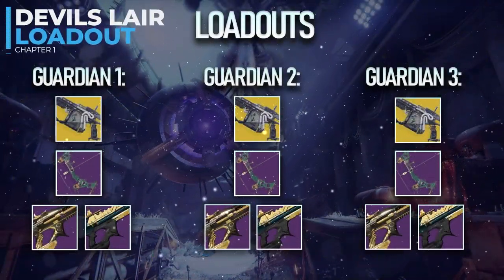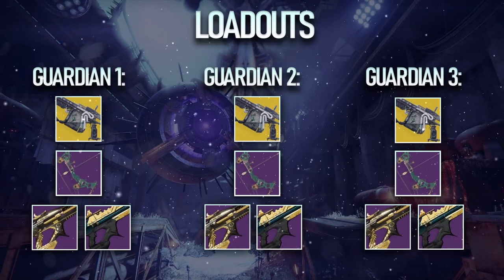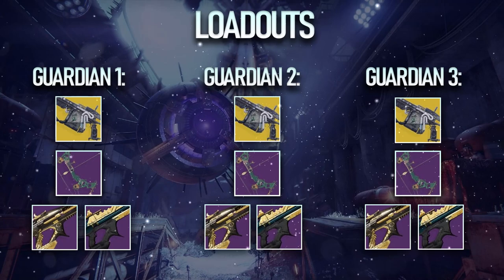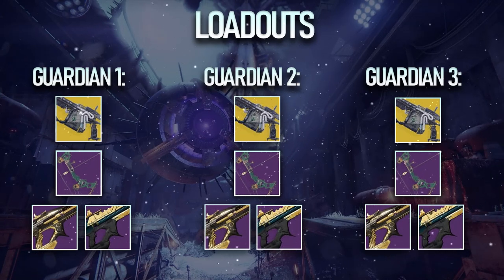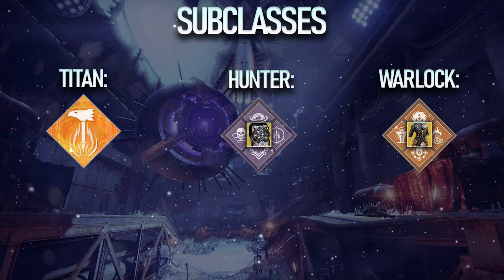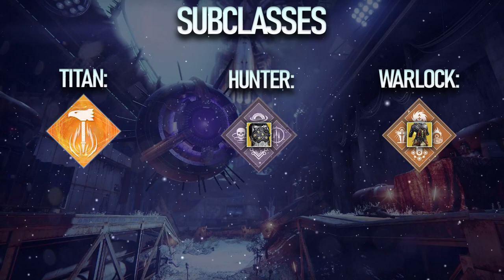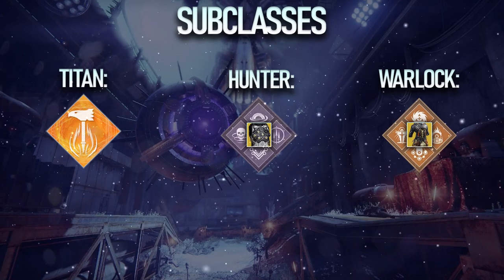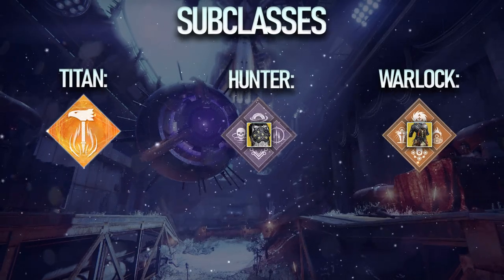The Devil's Lair loadout consists of all three players running Arbalest, an energy bow of their choice, and a linear fusion rifle such as Reed's Regret or Threaded Needle. I highly recommend linears with perks like Frenzy, Firing Line, or Four-Pull Weapon as well. Titans want to run Bottom Tree Hammers with an exotic of their choice, Hunters want to run Bottom Tree Void with Omnioculus, and Warlocks want to run Well of Radiance with Phoenix Protocol. For mods, I recommend Particle Deconstruction and defensive mods of your choice.